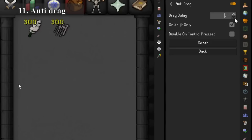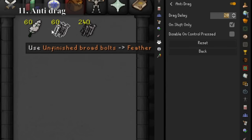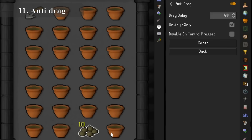Should anti-drag be at number 11? Well I think so. Missing a click swapping gear or dragging food instead of eating it at a crucial time are all things that can be very frustrating. Anti-drag just means that dragging an item in the game has to be far more deliberate and you're much less likely to do it accidentally. You can change the sensitivity to whatever level you find best and it affects every part of the game that requires a lot of clicking — even one-tick prayer training, making bolts, or saplings.